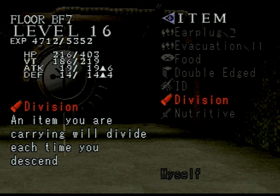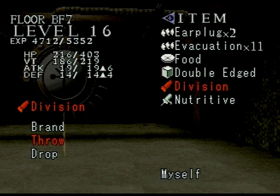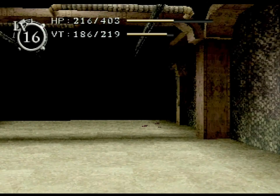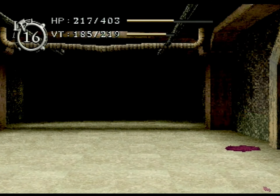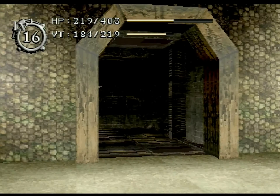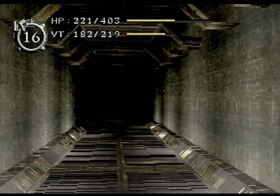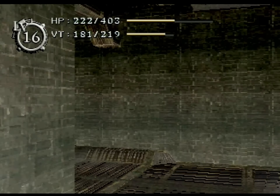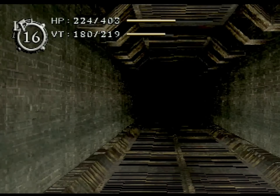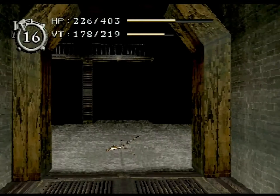An item will divide each time you ascend. Okay. We got another nutritive, which is like the full restore, so that's good. We're gonna need that in like two seconds. I'm reading the map backwards — I thought there was a door there. Floor 7, baby. Here we go. Immediately into one of these stupid hallways. Every time. My life knows no peace because of these things.